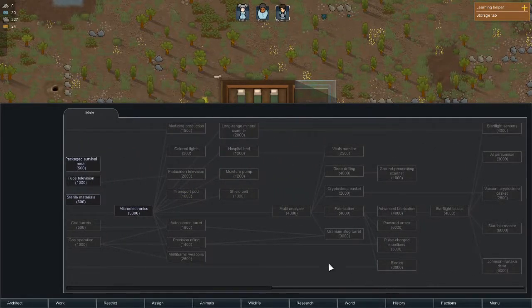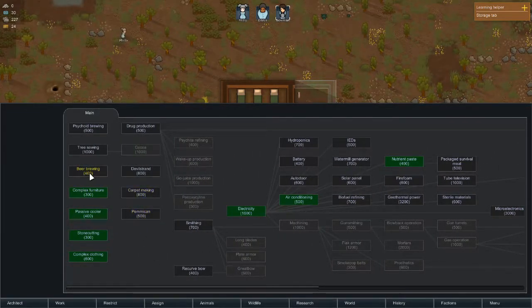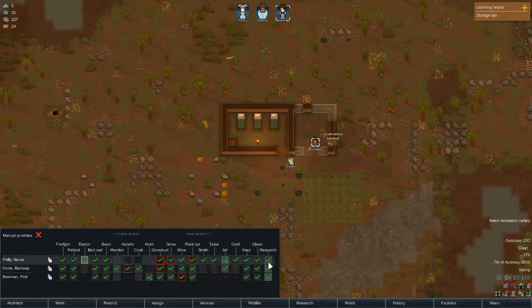All roads mostly lead to building a spaceship. Here we have Starflight Basics, followed by reactors, a Johnson-Tannica drive — I assume it's some sort of warp drive — vacuum cryptosleep caskets for the colonists to sleep in, AI persuasion, and Starflight Sensors. All of these things need to be researched in order to build a spaceship later in the game. There's quite a lot of stuff to do before we can get there. These numbers in brackets indicate the amount of effort required to complete research in that area.